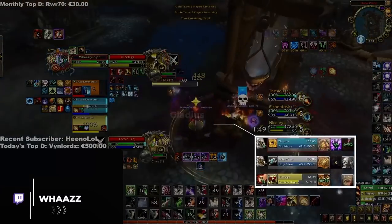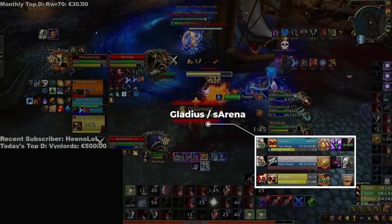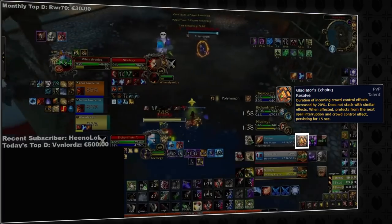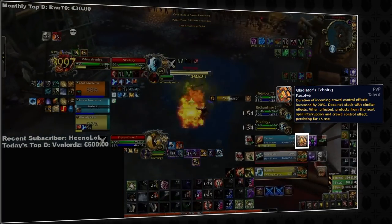First up: Gladius. This has been around for over a decade, and that's for a good reason. The ability to track enemy HP, mana, and trinkets is really powerful, especially now since players have access to the new echoing resolve PvP medallion, which dramatically changes how matchups are played.